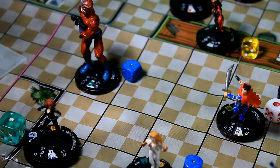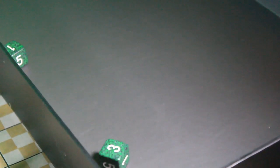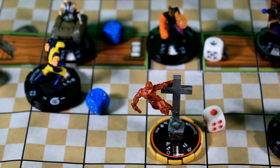For the last attack in round 2, Black Widow is going to attack Giant Man: 10 on an 18. She rolls a 4 — that's going to miss.